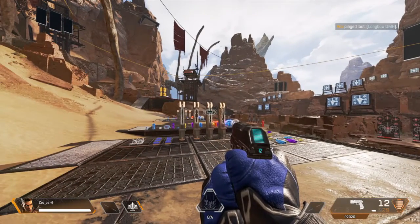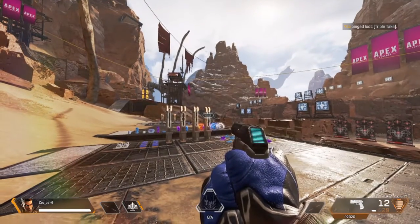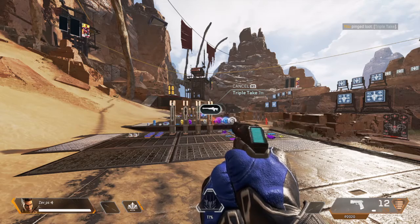Longbow here. Semi-auto DMR. The marksman's best friend. Triple Take here. Very little projectile drop at range. The horizontal spread makes it easier to hit running targets.